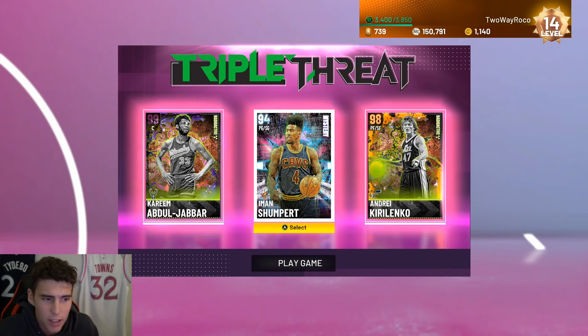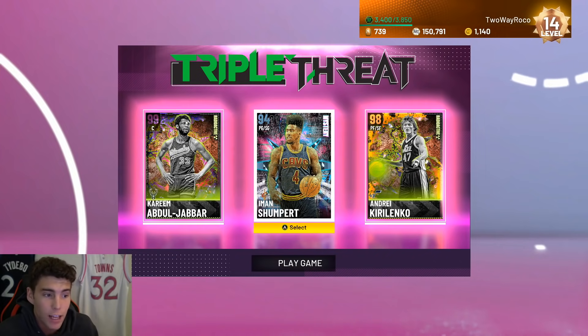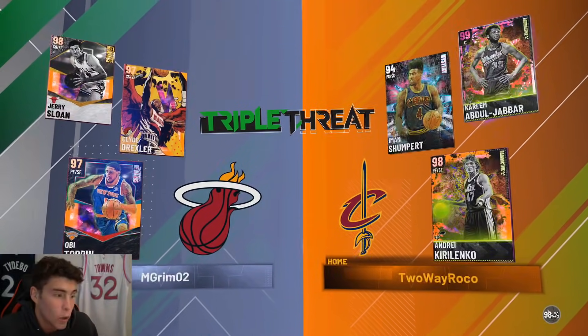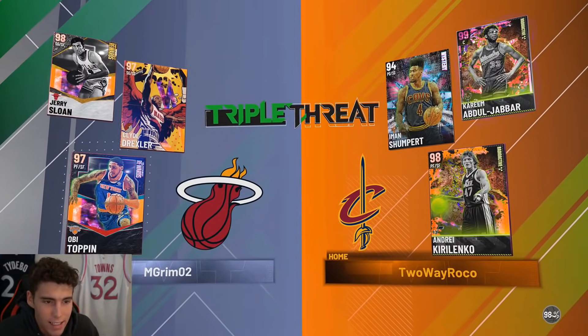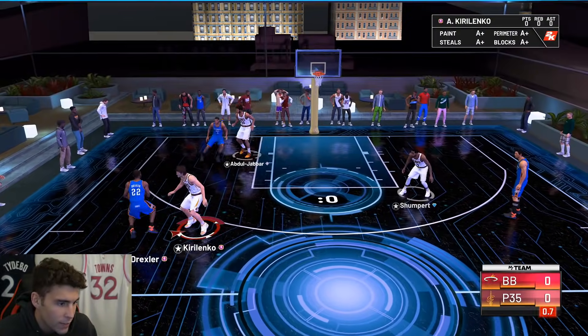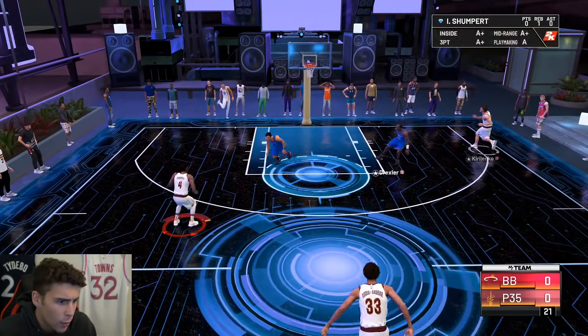In that unlimited game, Shumpert played pretty well. We didn't really get to see his release on display outside of one white, but defensively and with the Hall of Fame Showtime, he played pretty solid. My next opponent has Jerry Sloan, Clyde Drexler, and Obi — a decent enough team, but they don't have the mystery diamond Iman Shumpert.